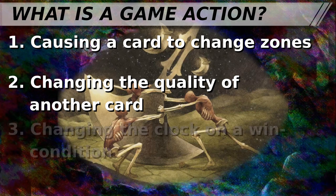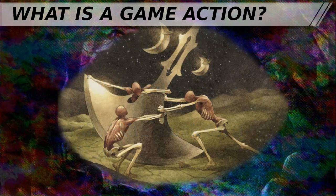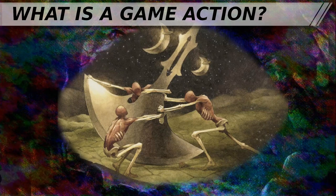Or block an incoming attacker. Finally, you can attempt to modify the clock on a win condition, such as attacking an opponent to lower their life totals, giving a player poison counters, or attempting to use a card with a win-the-game clause. Basically, any time you physically manipulate a card by moving it somewhere new, you've taken a game action. In Magic, game actions have a cost associated with them — in general, the fundamental cost of any game action is that it limits our ability to take other game actions later in the turn cycle.